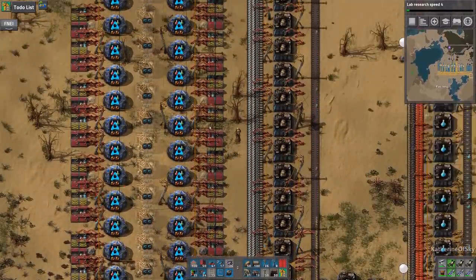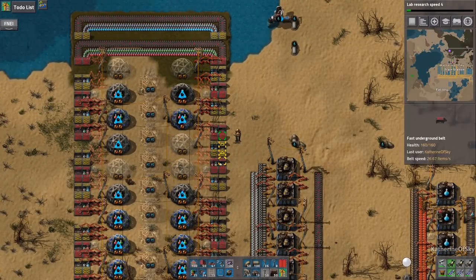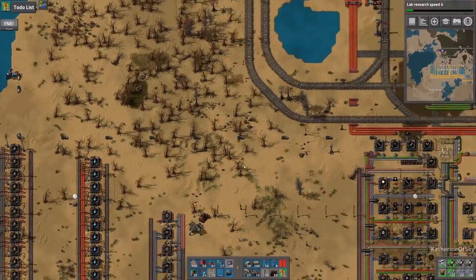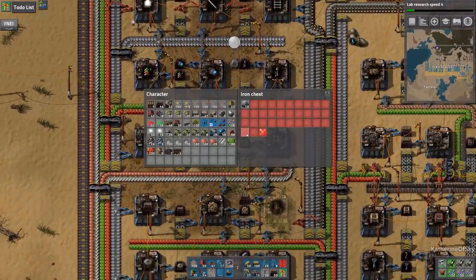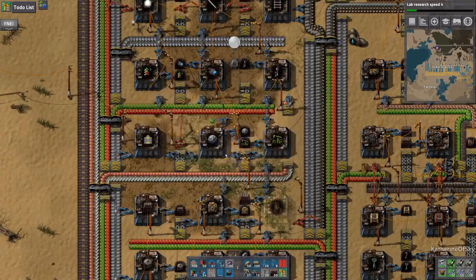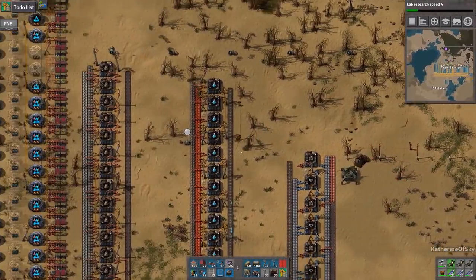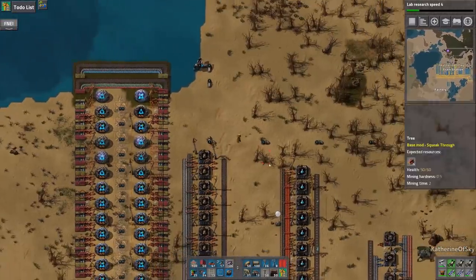We have all these labs working at full speed here, and we're full — we have not enough labs essentially. We need five more labs. We just need speed beacons for this. I think effect transmission is either high tech or production science, I can't remember. Yes, I have high skill in forgetting. It's a skill I didn't have to work very hard on, but I have it nonetheless.